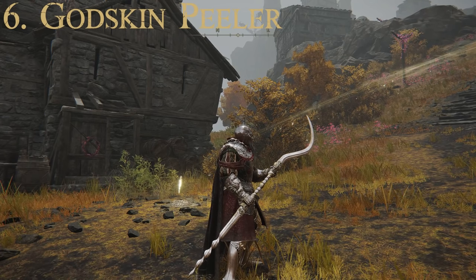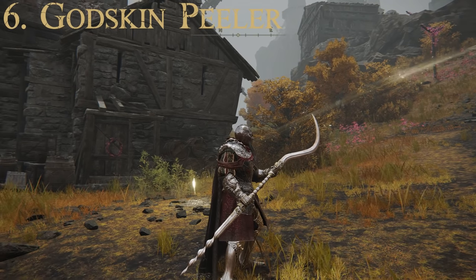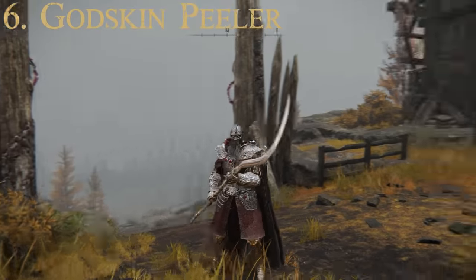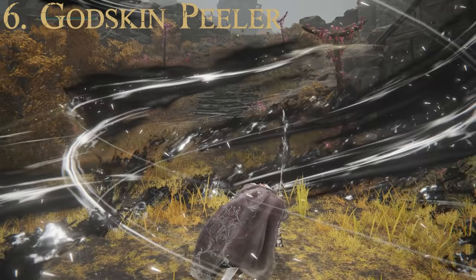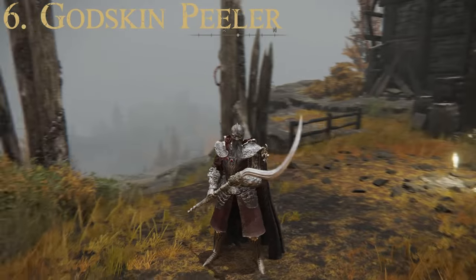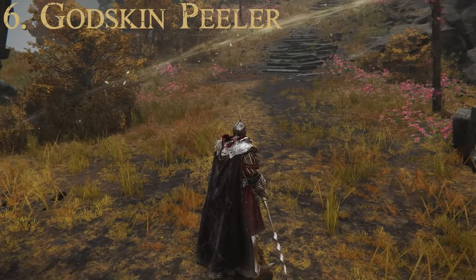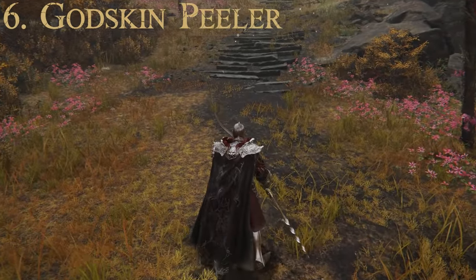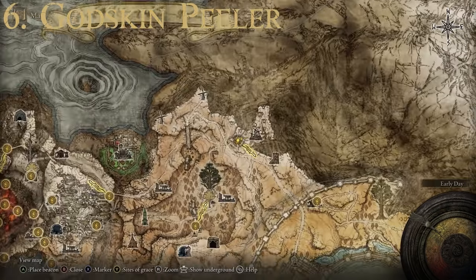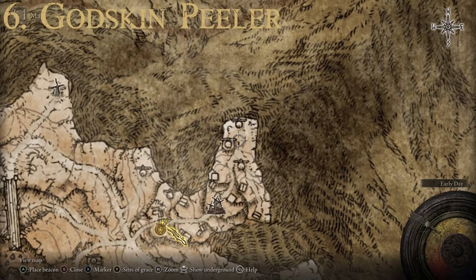The Black Flame Tornado: spin the armament overhead then plunge it into the ground to summon a raging vortex of black flames; hold to create an initial flame tornado while spinning. It's a pretty useful area-of-effect attack for taking on lighter enemies crowded around you, and also useful against bosses susceptible to magic damage. To get the Godskin Peeler, make your way to the Windmill Village up in the Altus Plateau and fight your way to the top to face the Godskin Apostle, who drops this weapon.